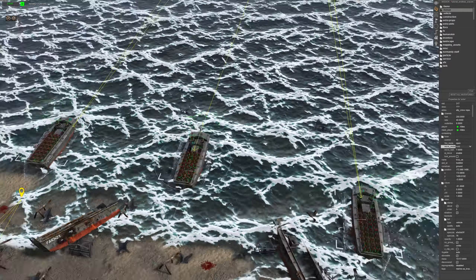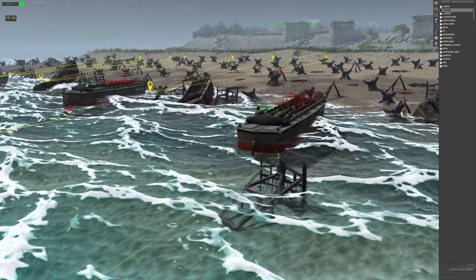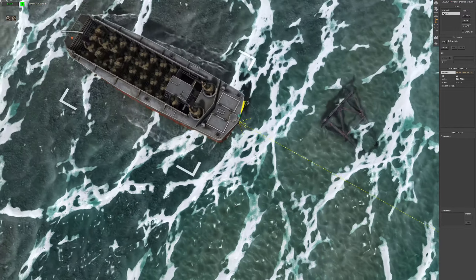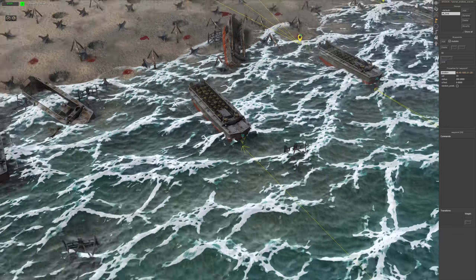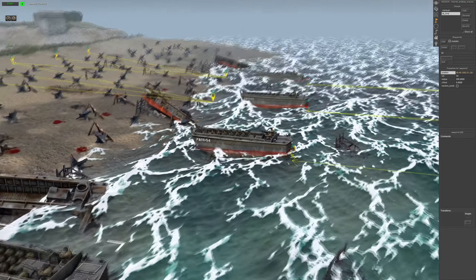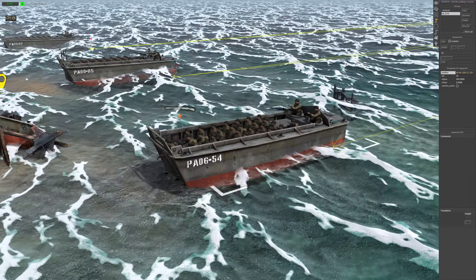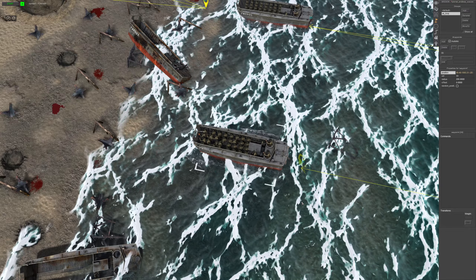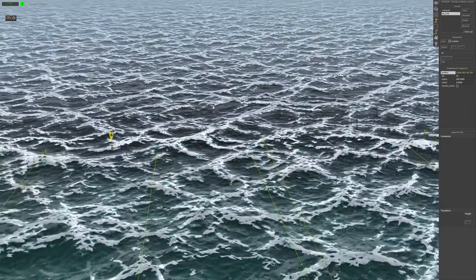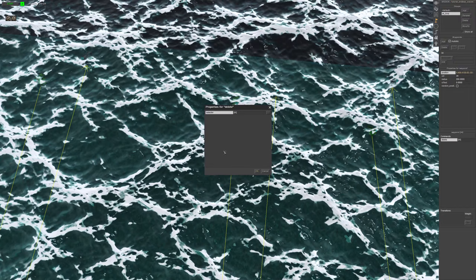Position the boat where you want it to land. For the Higgins boat, it actually uses where the rudder of the boat is — that's where the waypoint stops. So if you put the waypoint sitting just under the rudder of the ship, when it hits that waypoint that's where it will be — the rudder will be in the exact same spot as the waypoint. Use that as your reference when placing the boat. The last waypoint will be the return waypoint, and we'll put the delete command on that one.